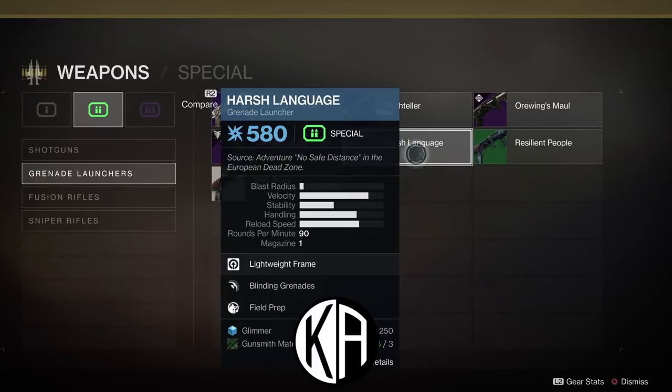What you're looking for is the Harsh Language grenade launcher — it's a blue grenade launcher at 580 power. Nothing particularly exciting about it, but what is great is you can reacquire a Harsh Language grenade launcher from your collections tab for only 250 glimmer and three gunsmith materials. I'm doing pretty good on glimmer and gunsmith materials so it's not expensive. I'm going to buy these and basically fill up all of my energy weapon slots with this weapon. It's not guaranteed that every dismantle gives you a mod, but I've been pretty successful — I got 40 mods using this farming method.